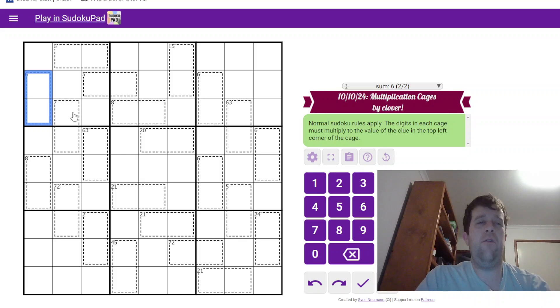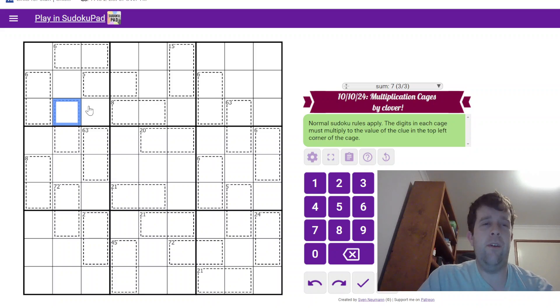Any digits that we put in the cage must multiply together to give the digit in the cage. Fingers crossed I don't accidentally confuse one of the cages with a killer cage and confuse myself real badly.